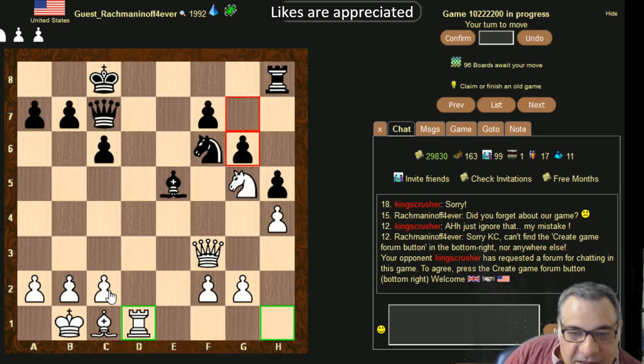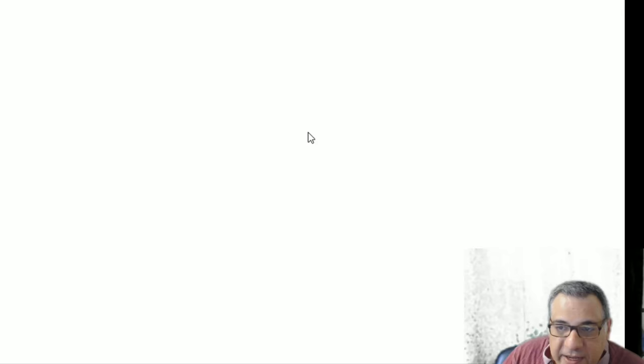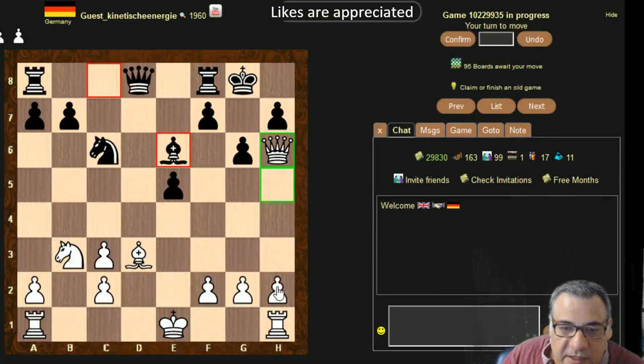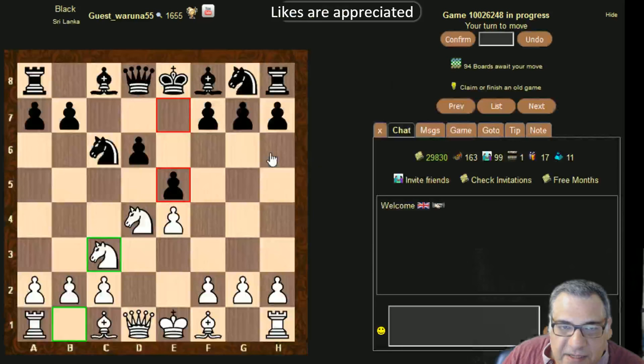Looking at this position — does it look like I've got anything tactically? It looks like a half decent position. Maybe Queen b3 attacking f7. I'm not going to put in intense analysis — I'll play Queen b3. Over here I think I'll play h4. I'm treating this like a large over-the-board simul basically.